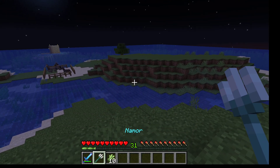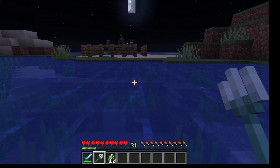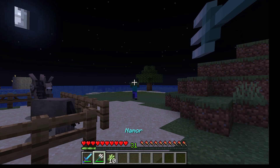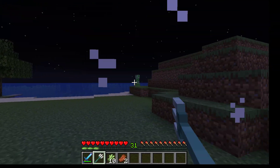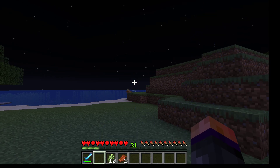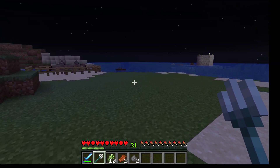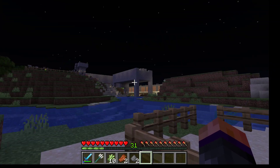Here we have my four donkeys. I don't have much use for them in this world because of how much ocean there is, but in a large flat world donkeys can be very helpful because of the ability to put a chest on them instead of armor, so they can be extra storage space while you're walking around. And that's the farms around my base — thank you for watching.